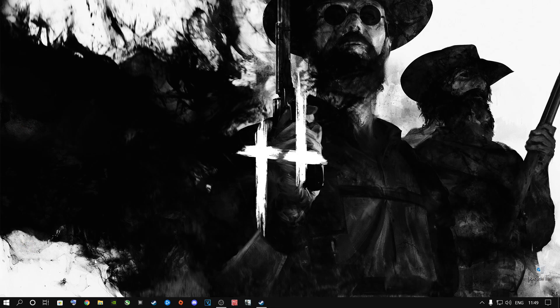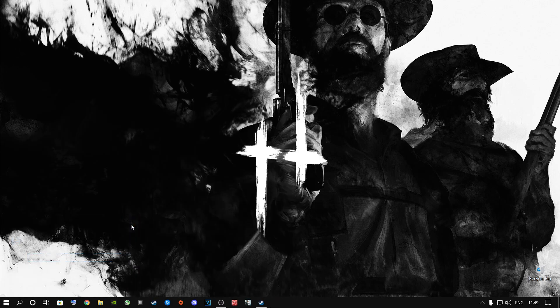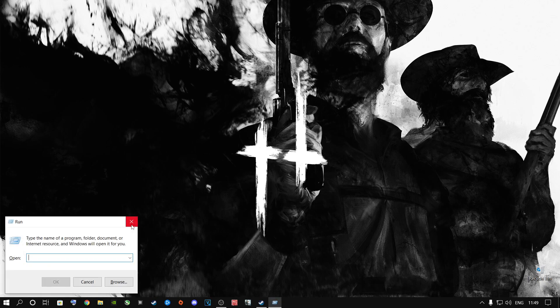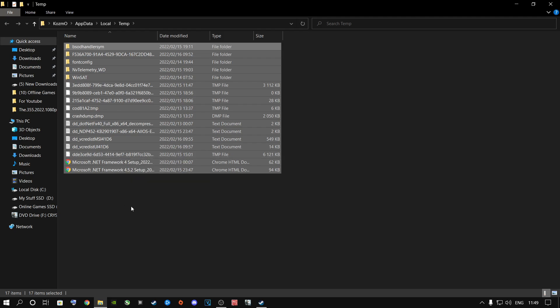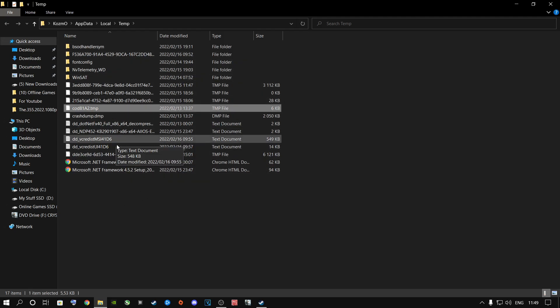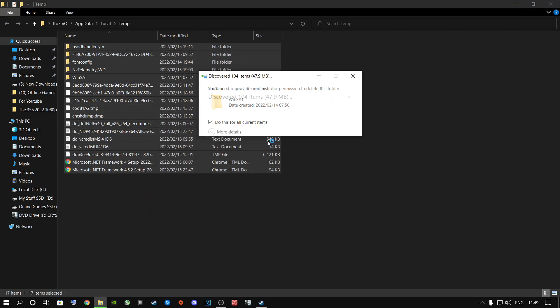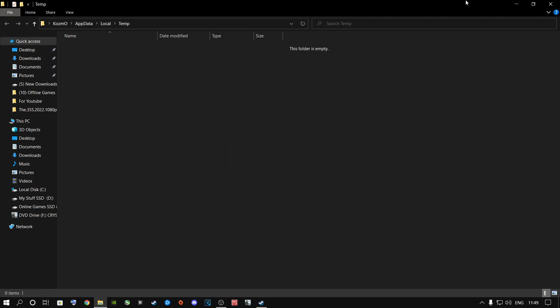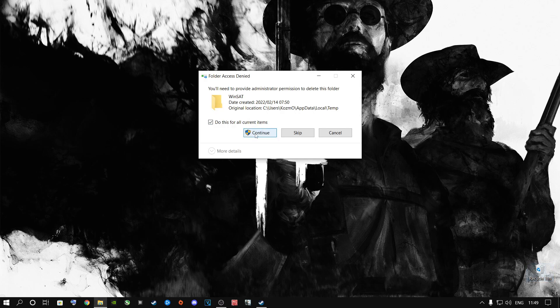Next, press the Windows key and R on your keyboard to bring up the Run tab. Type %temp% and press Enter. If there's a lot of stuff inside here, press Ctrl+A to highlight everything, right-click and say Delete, say Continue, and it will delete all the temporary files on your Windows machine that you do not need. Then go to your Recycling Bin, say Empty Recycling Bin, and say Yes.